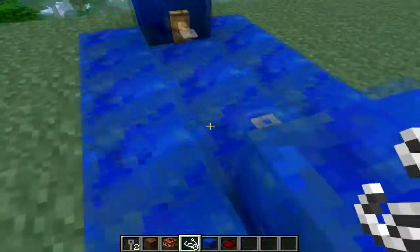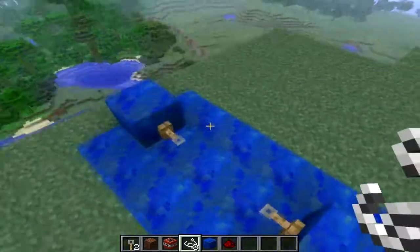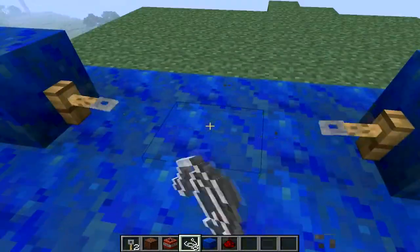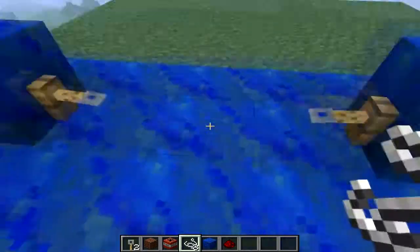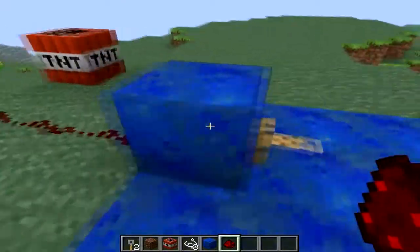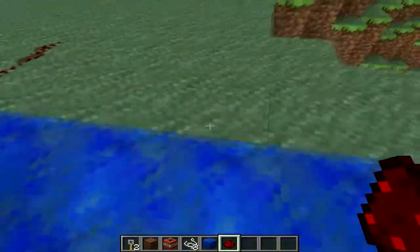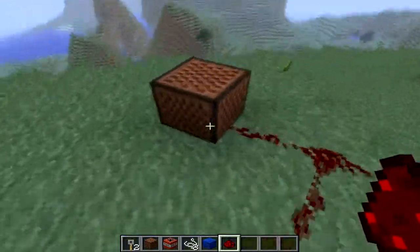Trip wires have been added into the game, and these can mainly be found as traps in jungle temples. If you place down a string, it's basically used as the wire that connects them, and walking over it will trigger redstone. You can either use it for a lovely note block or for some TNT traps.